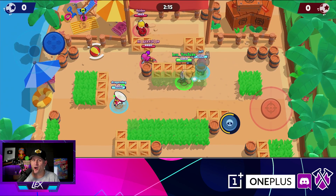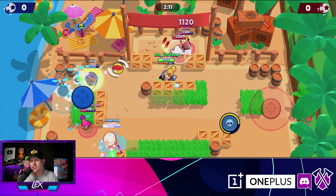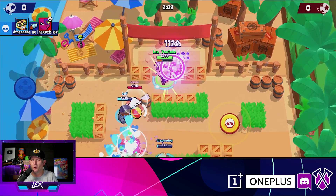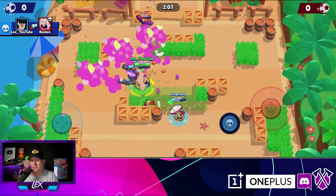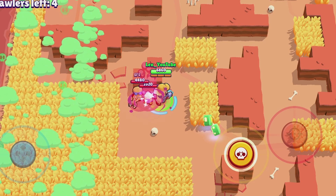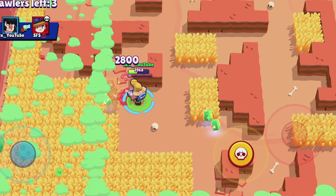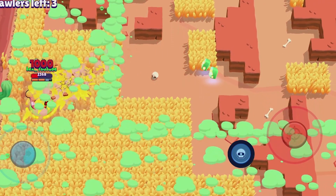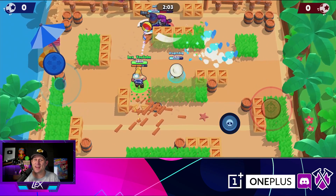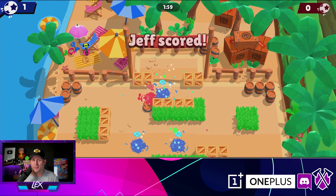It's going to be a common theme throughout this — they're all going to get completely thrashed. But how about Jessie? If she throws down her super, spams her turret, can Bull get through the spamming of the turret and then kill Jessie as well? Yeah, he still gets through that as well. Bull is just a beast — he is ridiculously good for this.